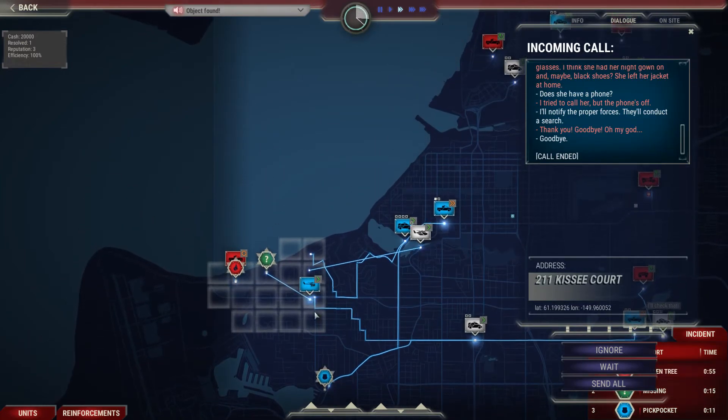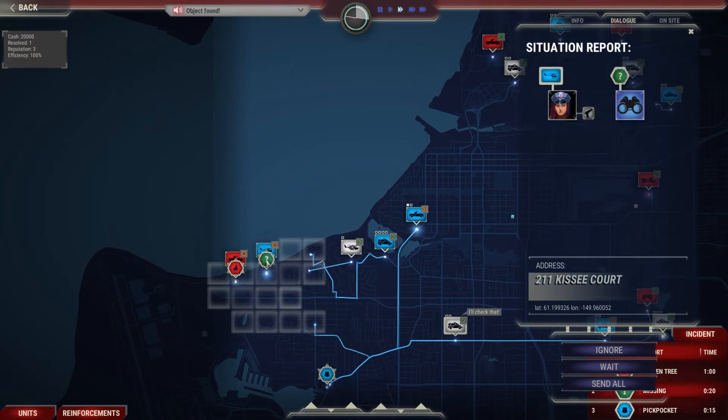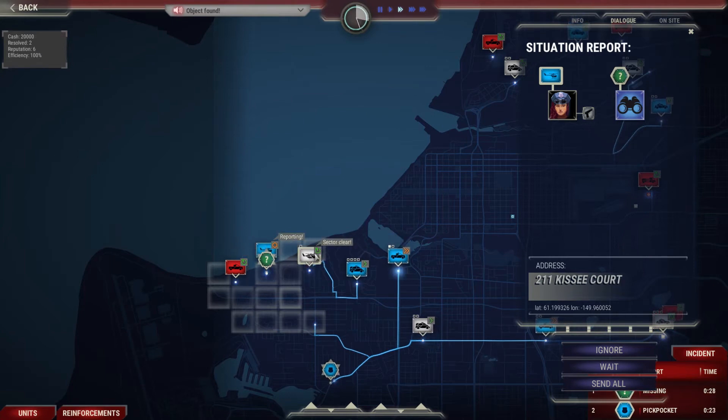If I click on that it shows us the segments once again. There's nothing here - that segment is clear, waiting for instructions, heading over there. We're done here. So we're going to get the paramedic in there as well.